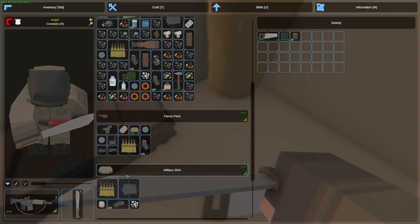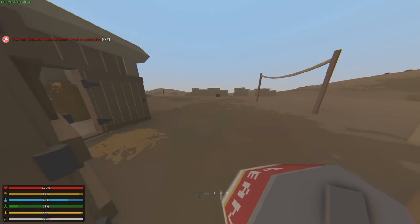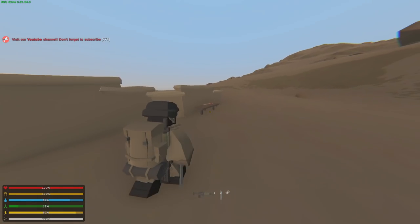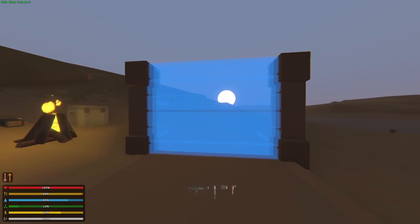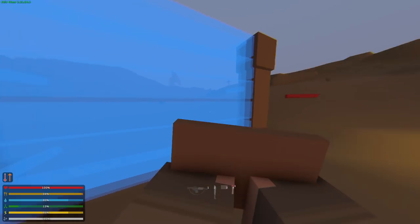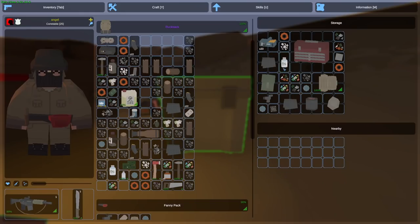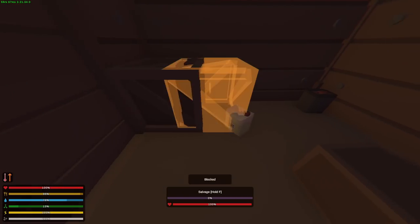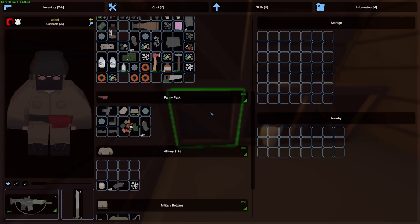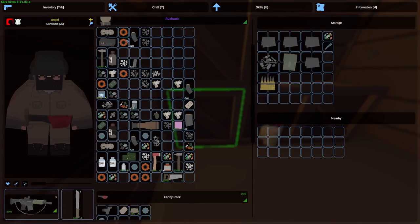Ladies and gentlemen, we finally found ourselves a saw. I was literally going back to base from AG-18 and decided to go through this area — and there we go, got ourselves a saw. Now we can actually go back and build a base. There's also a hatchet over here — perfect. Now we got ourselves a one-by-one ready. Place a doorway and now the roof. I actually made the wooden door — nobody can open it except for me. I also made myself a bunch of crates so we can store all this loot and not be terrified of losing everything if we get killed.